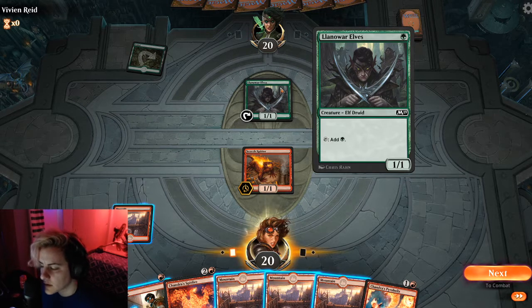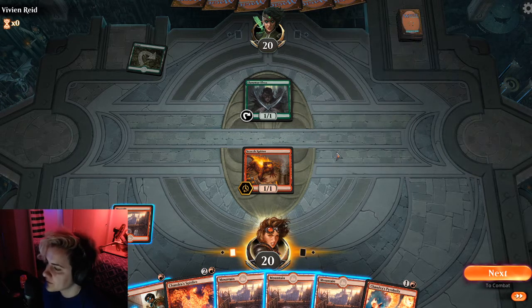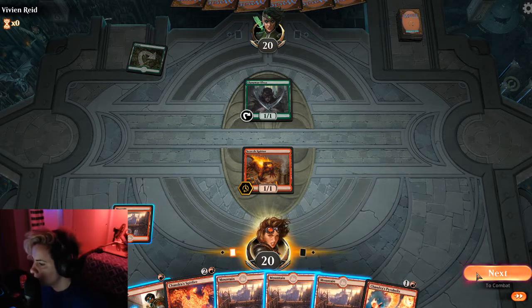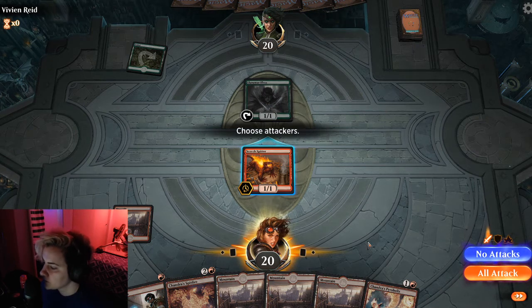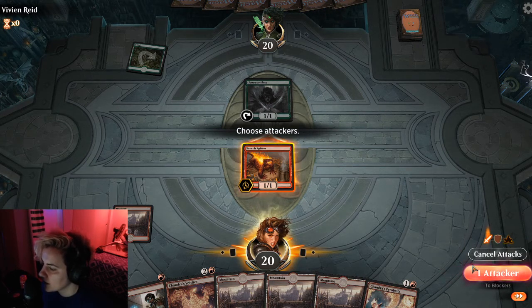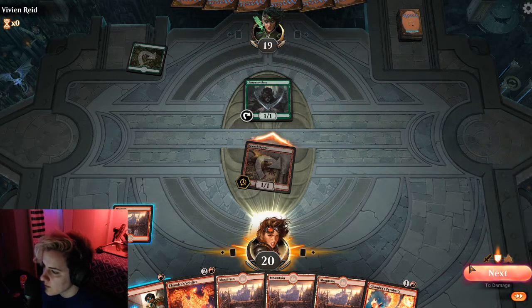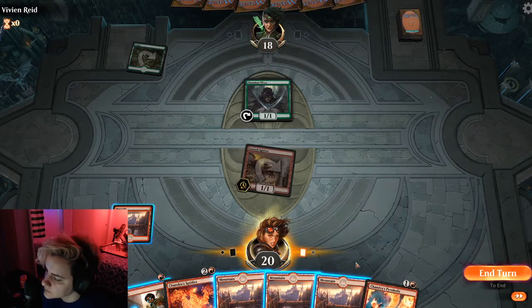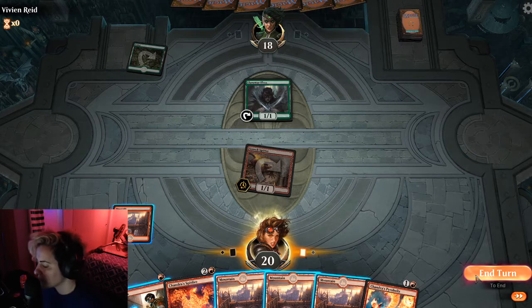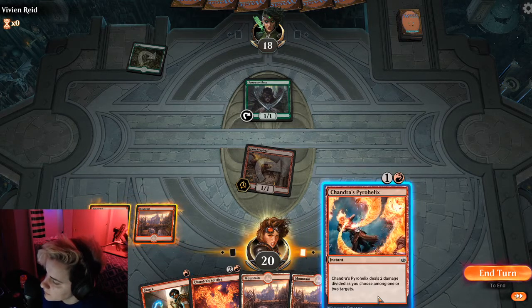I feel like I'm replaying the last one I played. I don't think I beat the last one, that's right. So the Elf is played - that adds mana. We'll go to combat and I will attack. Perfect, so we got 2 damage and I can still play this mountain, so I'll play that mountain.